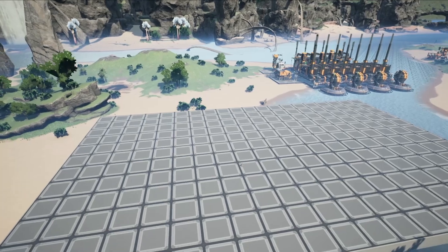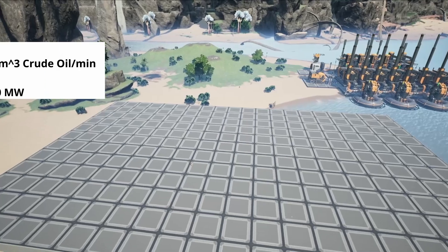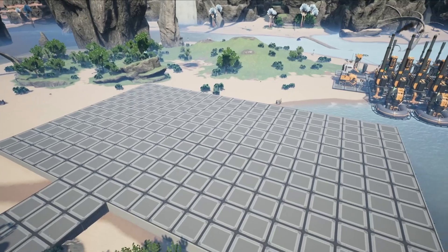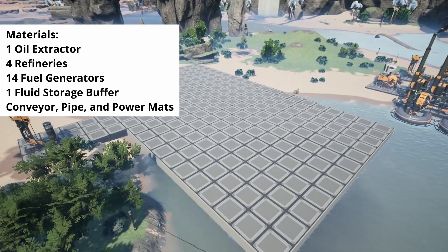This build fits on a 12x20 foundation grid, not including the oil extractor, although there is plenty of space for it if needed. We're using a single pure crude oil node producing 240 units of oil per minute as our only input. For this build, we're going to make use of a single oil extractor, 4 refineries, 14 fuel generators, and a single fluid storage buffer.